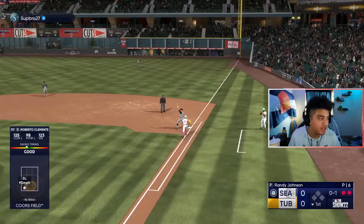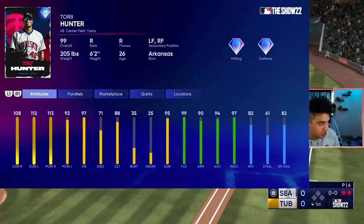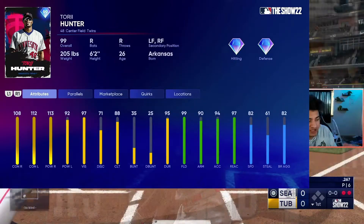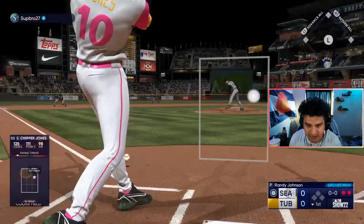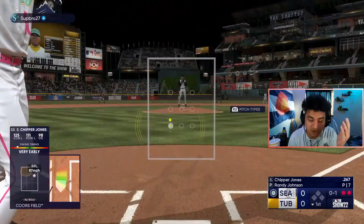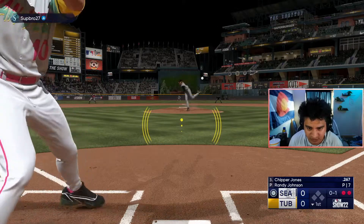Alright we got Clemente's at bat here - I hit it well but that's an out. Popping up Cliff Lee. Torii Hunter - pop, yes sir! Both of these look good. I really like the Torii Hunter card. There may be outfielders who are better, but I don't know if we've ever had a Torii Hunter card that's as good as this one right now, and that's kind of interesting.